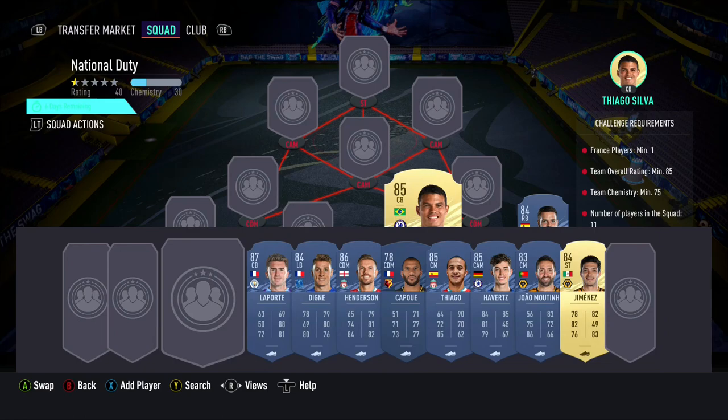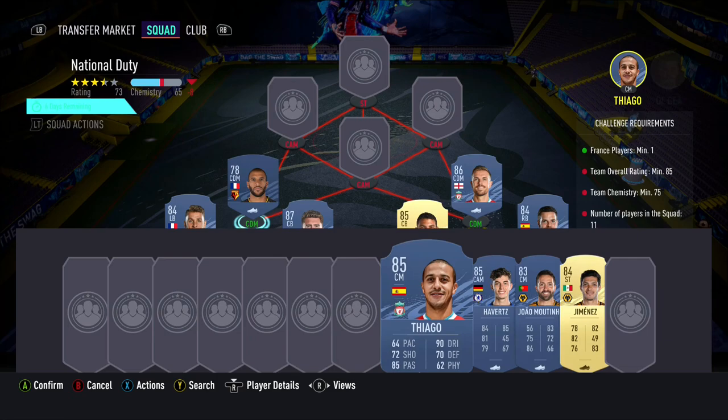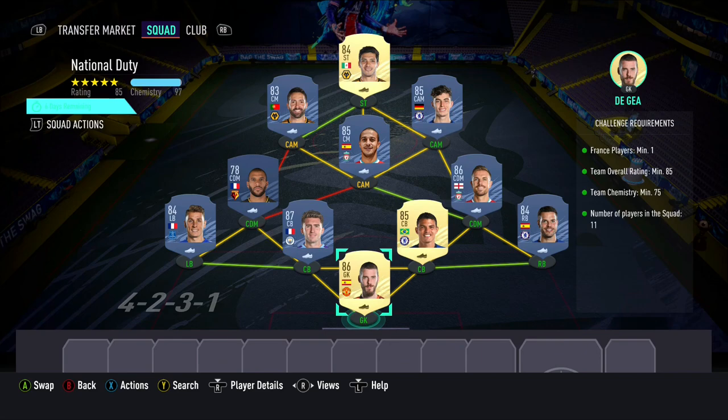We start off the team with De Gea in goal, Azpilicueta being our right back, Thiago Silva and Laporte being our 2 centre backs, with Lucas Tenier being our left back. Our 2 CDMs are Jordan Henderson and Cabool, with the 3 CAMs being Thiago, Kai Havertz, and Jao Misenio. To complete this player, you will need to have Raul Jimenez in the striker position.